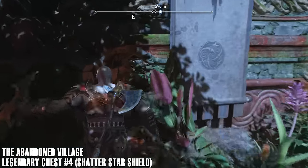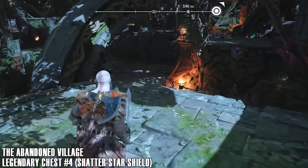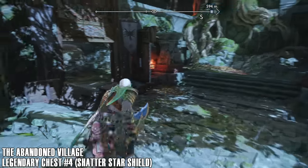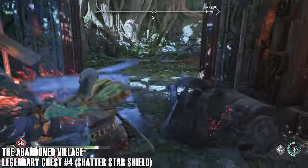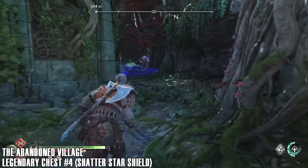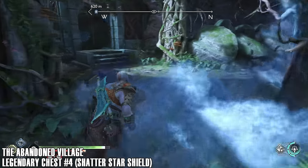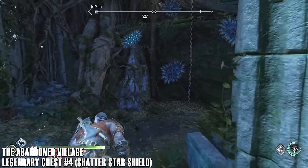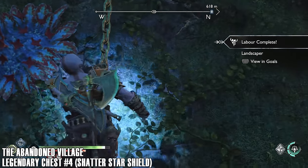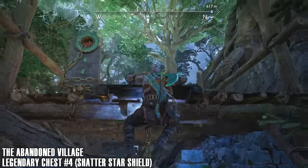Legendary chest number four then — this gives you the Shatter Star shield. I'm pretty sure this counts towards the collecting all shields trophy. One thing you will have to do is buy the shields from the shop. Also, whatever relics you unlock, you'll have to buy those to get your trophy. So if for some reason you haven't got your trophies yet, make sure you visit the shop. There are a few relics and a couple of shields you have to buy from the shop in order to unlock the trophies.